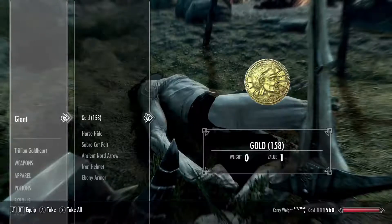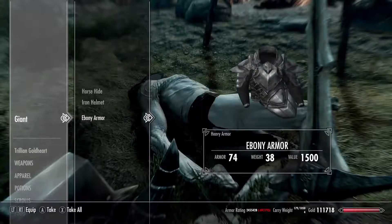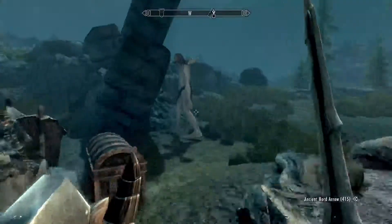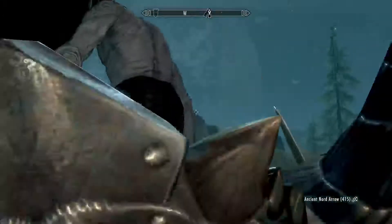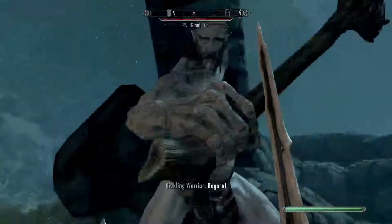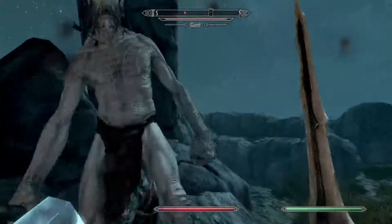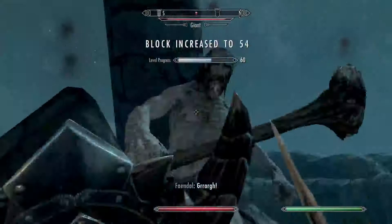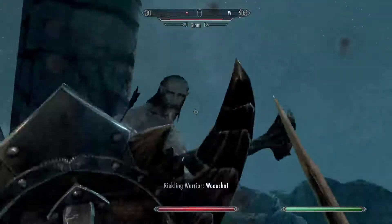Anything? Glass arrows? Giant's toe. Ebony armor — that's nice. Hey there, I just killed your friend. Hey, dummy, over here. Come on. See, he's basically doing nothing to me. And he's down.